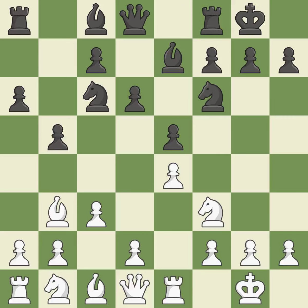Castling gets the king out of the center and activates the rook. h3 prevents black from developing the light-squared bishop to g4, which would pin the knight and make it hard for white to play d4. Nb8 retreats the knight in order to relocate it to d7 — black plans to fianchetto the light-squared bishop on b7 and doesn't want the knight to block it on c6.